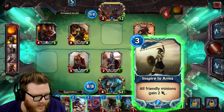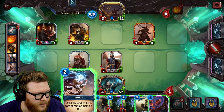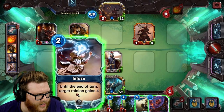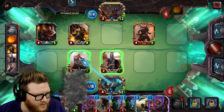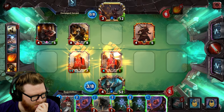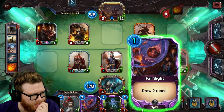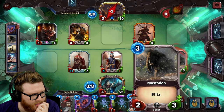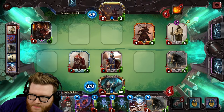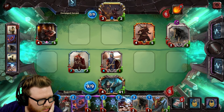Since attacks aren't blocks, I can still use my abilities freely. I take a clean trade using my ability and work toward lethal. I may have missed lethal at one point but we're getting there. Ultimately we get there — lethal face attack, and we win. Ascension sends my champion up — leveling up and getting rewards. I love checking out new menus to see what a game has in store.